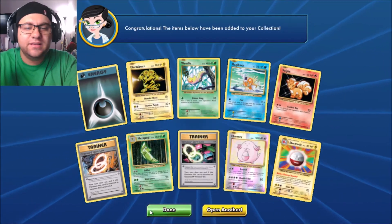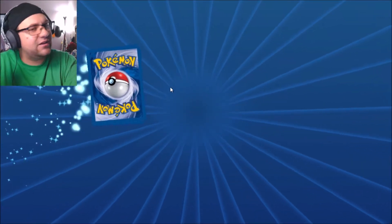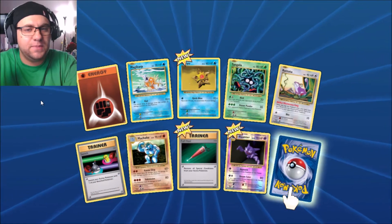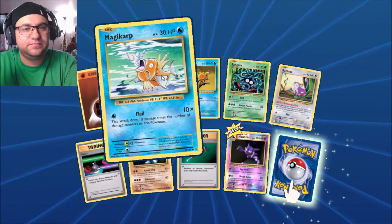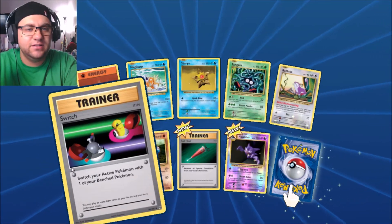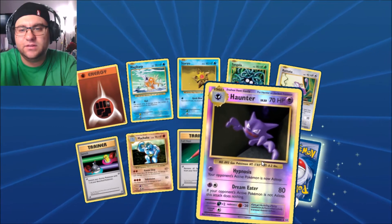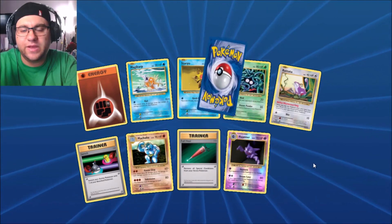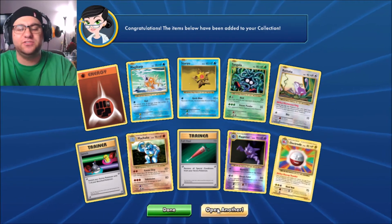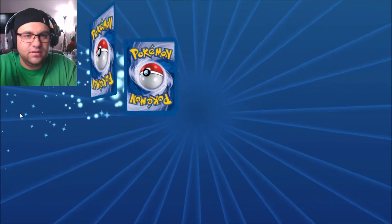Let me know what you guys want for videos — do you want me to get my old collection out? It's not a complete collection, I'm working on it currently. Alright, next pack number two: energy, Magikarp, Starmie, Tangela, Rattata, Switch. Full Heal foil, Haunter — we got Electrode twice in a row! All right, let's open another one, come on!